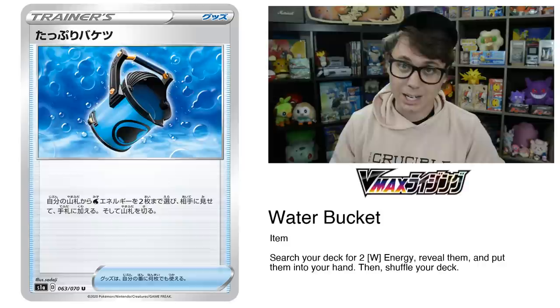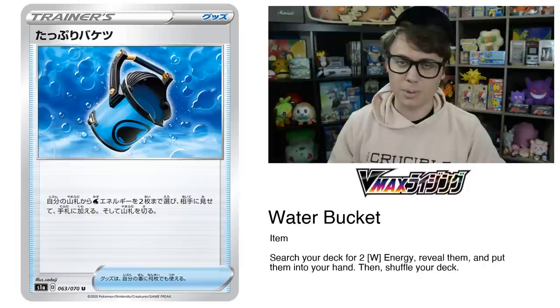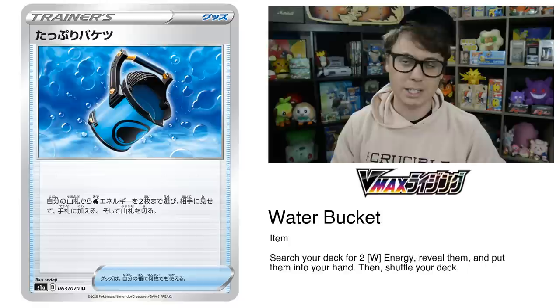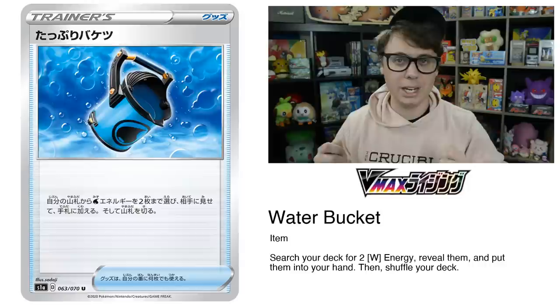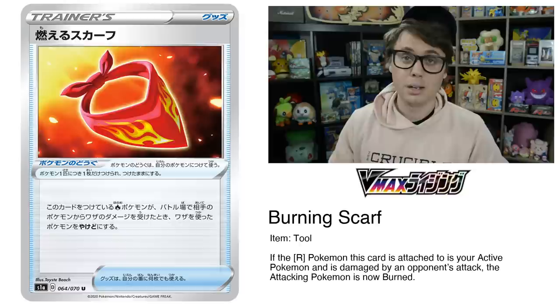Water Bucket has a chance to change all of that. Getting two water energy out of the deck to hand is perfect in combination with Frostmoth's Ice Dance ability, which can rain those water energy immediately onto your benched Pokemon. In combination with Viridian Forest, you can get many energy to your hand to put into play. Will Water Bucket be the card that really puts Frostmoth on the map? I'm certainly going to try and make it so.